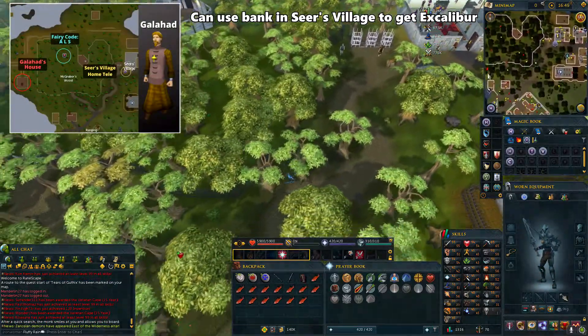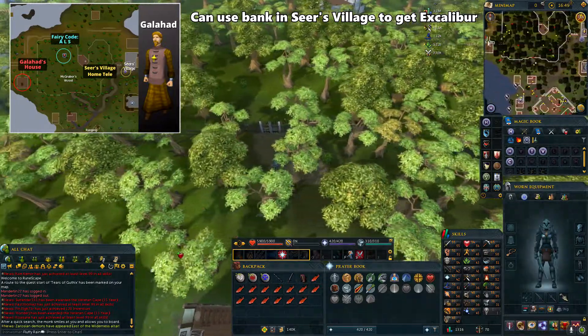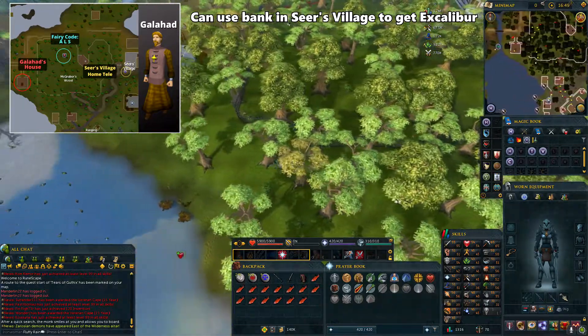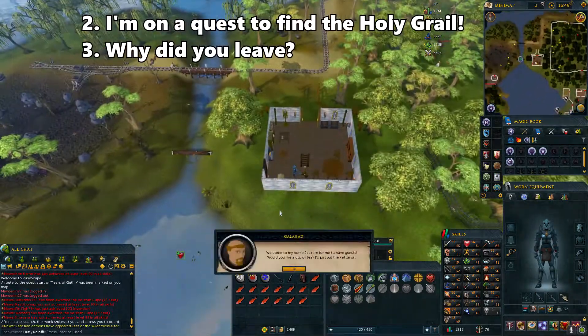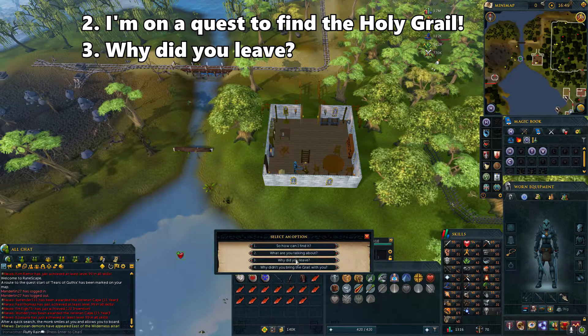Galahad's house is to the west of McGrubber's Wood. You can either teleport to Seers Village or use fairy ring code ALS and leave McGrubber's Wood to head west. You can also use the bank in Seers Village to grab your Excalibur and armor. When speaking with Galahad, select the second option and then the third option.